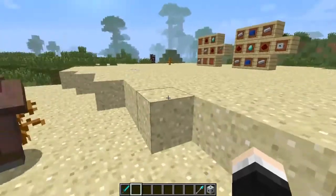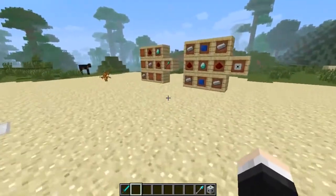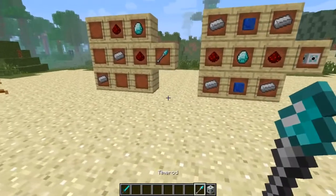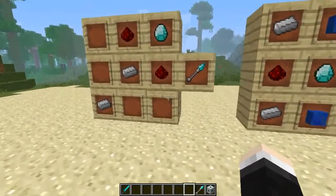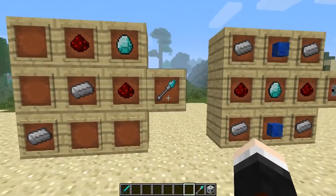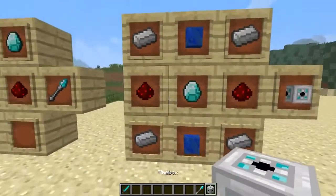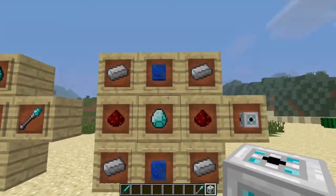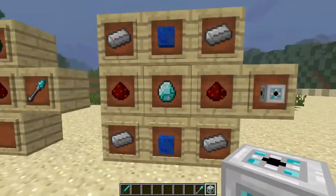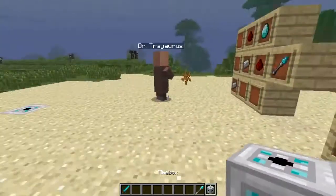First up we have some recipes to look at, so don't go running off after you interrupted my intro. What we're going to need is a time rod and a time box. To create the time rod you're going to need two pieces of iron, two pieces of redstone, and a diamond — not too bad considering you get to go to a whole new dimension. You're also going to need four iron ingots, two blocks of lapis, two redstone, and a diamond to create your time box.